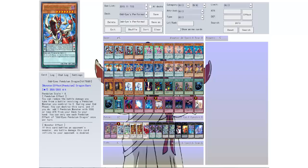Let's get into the profile. We have Odd Eyes Pendulum Dragon: level 7, 2500 attack, pendulum scale of 4. Pendulum effect: you can reduce the battle damage you take from battle involving a pendulum monster you control to zero. During the end phase you can destroy this card and if you do, add one pendulum monster with 1500 attack or less from your deck to your hand, once per turn. That's a pretty good pendulum effect. Monster effect: if this card battles an opponent's monster, any battle damage this card inflicts to your opponent is doubled — so it can be a big hitter either as a pendulum monster or as a monster on the field.